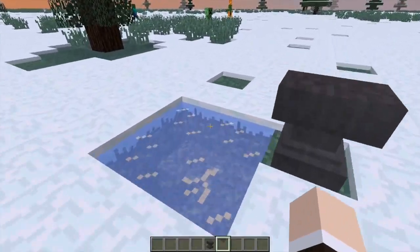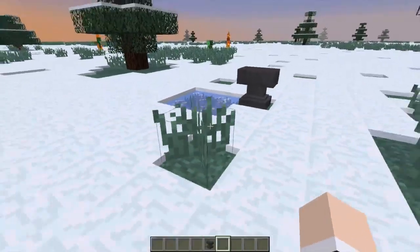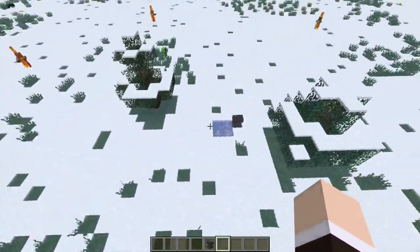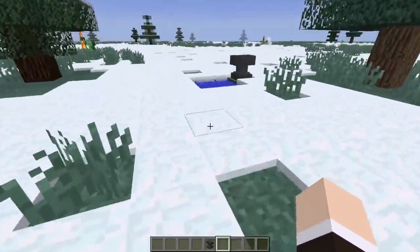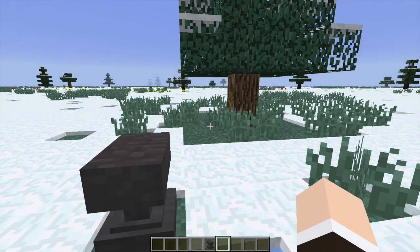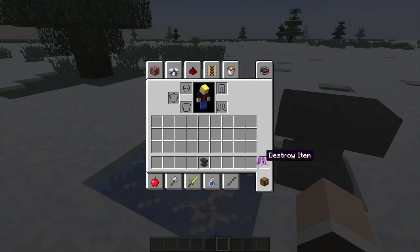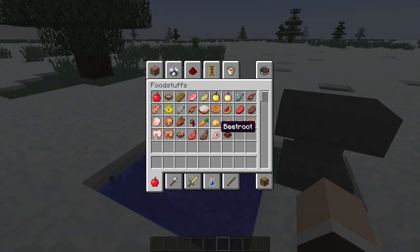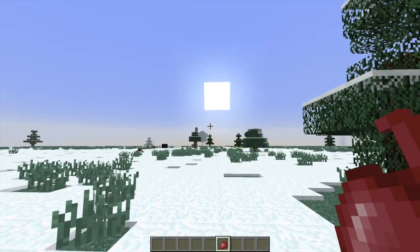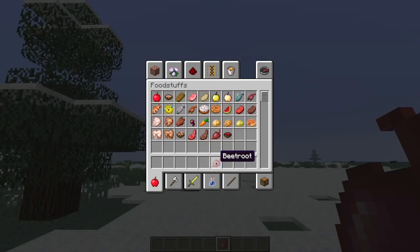Let me just equip this onto our boots — it only works with boots. If I walk anywhere where there's water, you can always freeze it when you have this enchantment. If I walk away, it will actually break the ice. So you can freeze water wherever you walk.